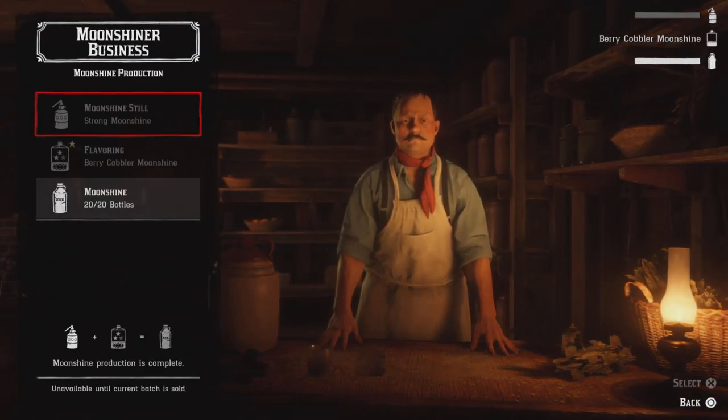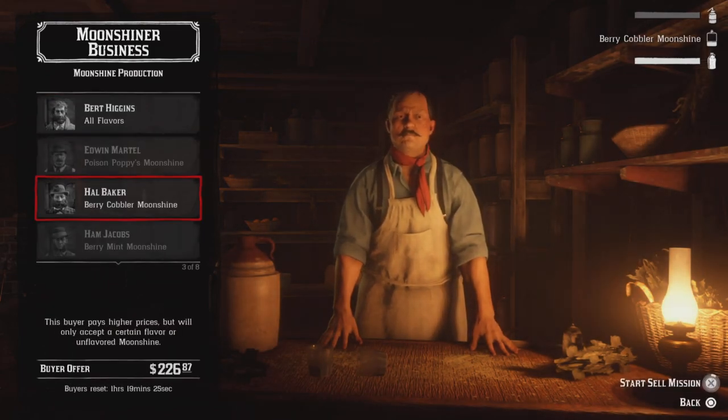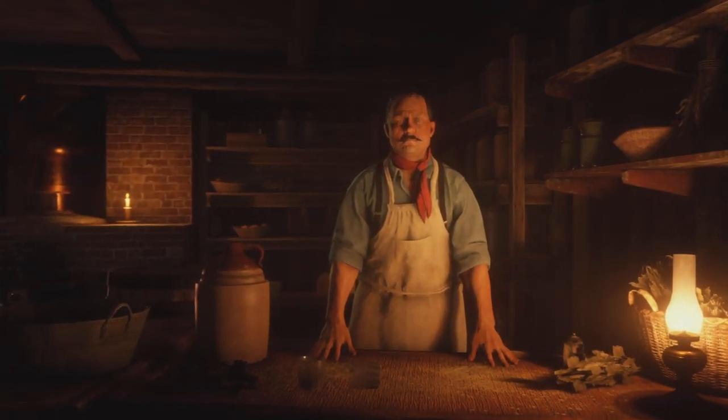The next unlock is the Benbow Jacket. What you'll need to do to unlock it is complete either a moonshine sale or a trader sale.